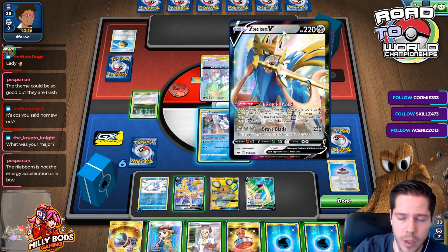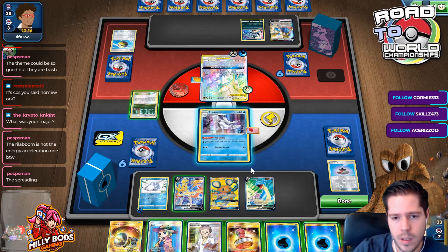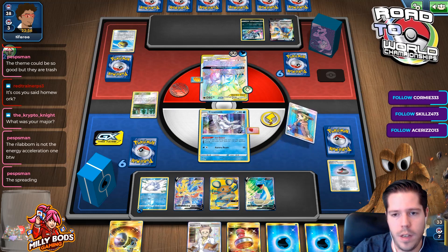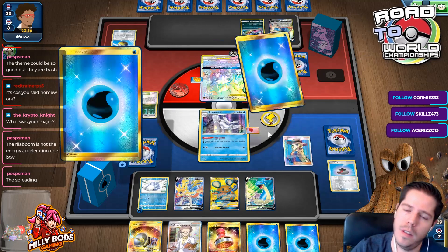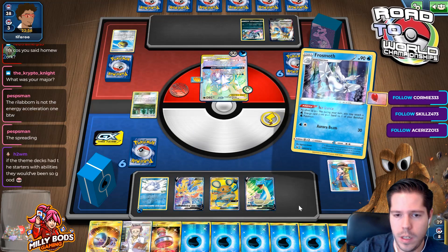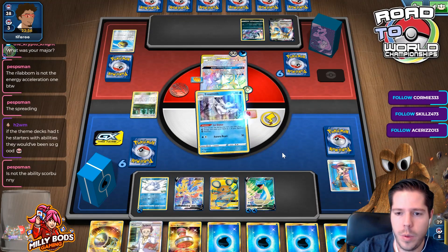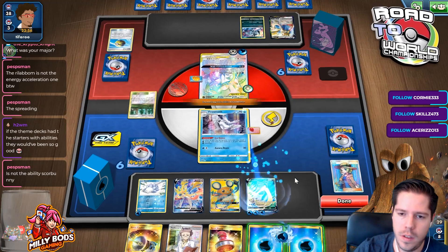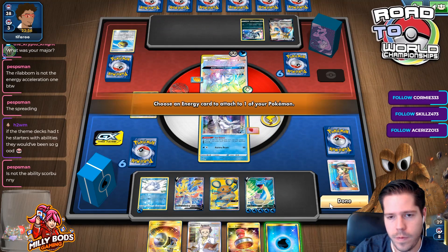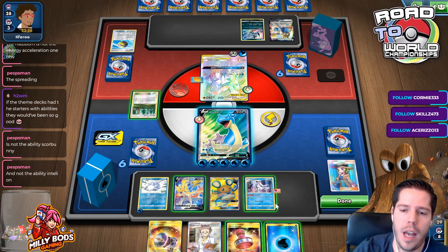He takes four prizes and then I KO that — though I do need a Lapras VMax. So I Lady this turn, then use Ice Dance. I don't expect my Lapras to go down, so what I can do is power up all the energies — five. That way I don't need to Ice Dance again, I just need an energy attachment to get the KO. Can my opponent really power up Seismitoad and knock me out this turn? I'm hoping the answer is no.